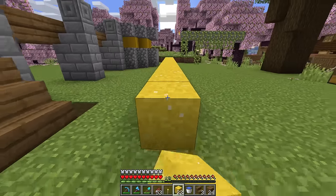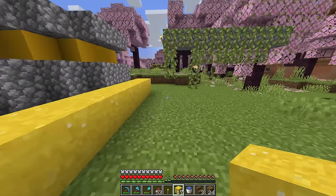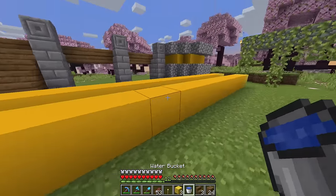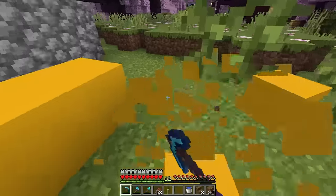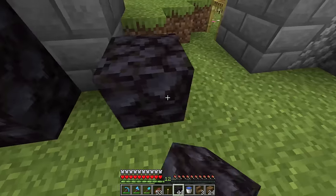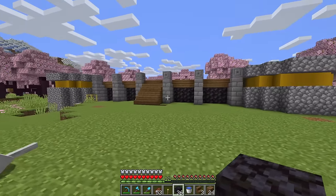Concrete — I feel like a really cool way to incorporate color into your build in a more subtle way is using concrete, but maybe not the hardened version that's a solid dark color. Instead, maybe the softened version. I figured underneath the porch we would use a little bit of blackstone. Blackstone is a great block where you want a little bit of texture but want to make something feel deep and dark.